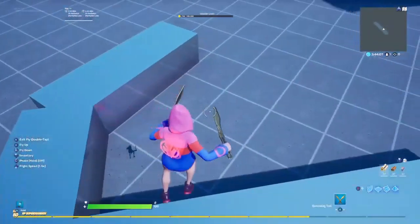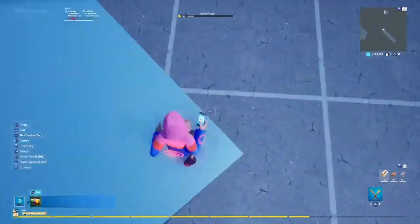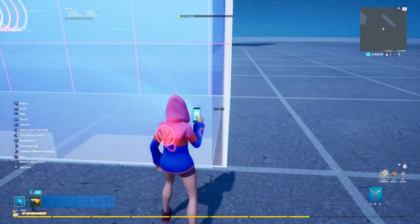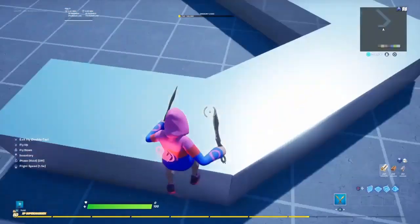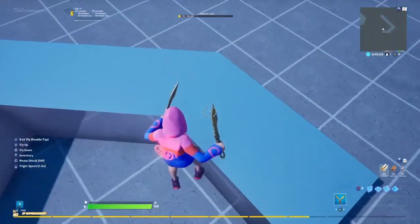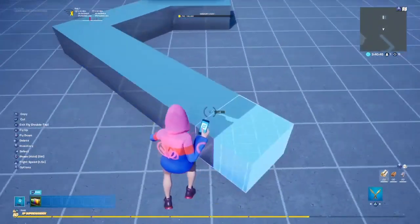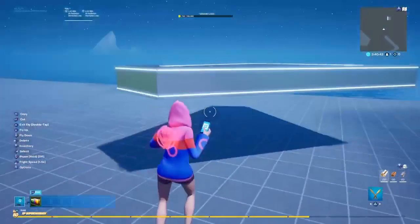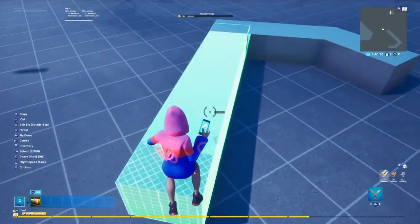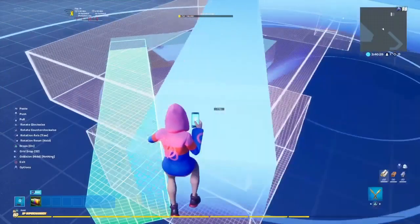Since this map is symmetrical, I want to copy this side and put it all the way to that side. The length of this block right in front of me is going to go up to right here, so you get a reference of it. You don't have to be exact because you can change it at the end, but this is basically how far I need to make my logo. So I copy it, put it to grid snap 32, and rotate it.